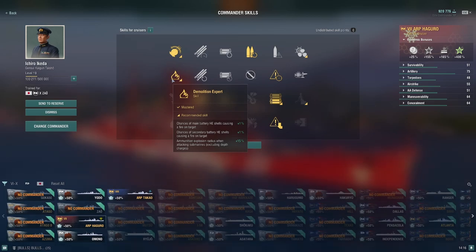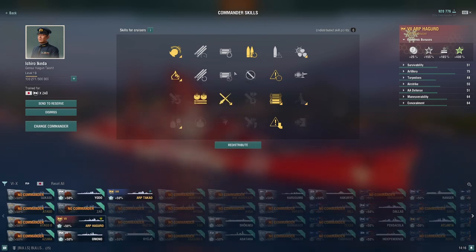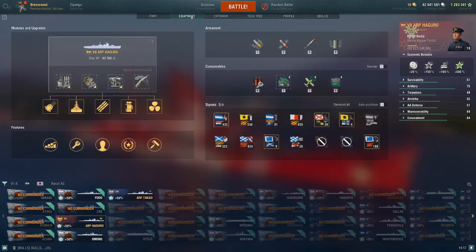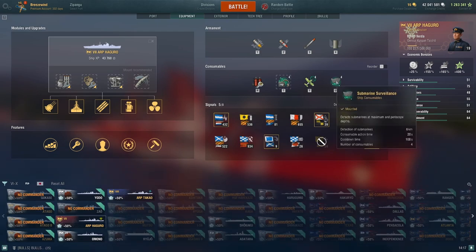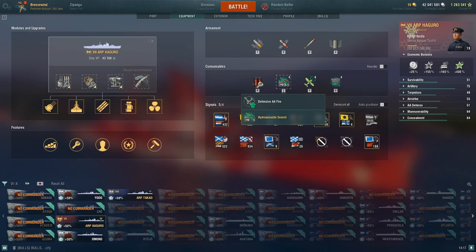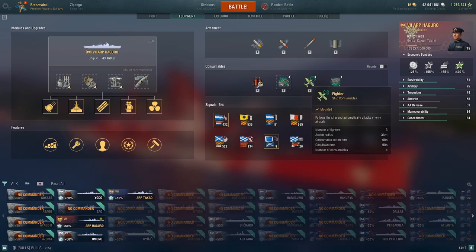AP is also good but HE is the main thing. For lower tier ships that don't have heals, Superintendent is useless. A couple of patches ago, these ships received submarine surveillance at 6 kilometers, which is nice against submarines. You also have a selection between Defensive AA and Hydro, like in the US heavy cruiser line, and then you have an additional fighter consumable.